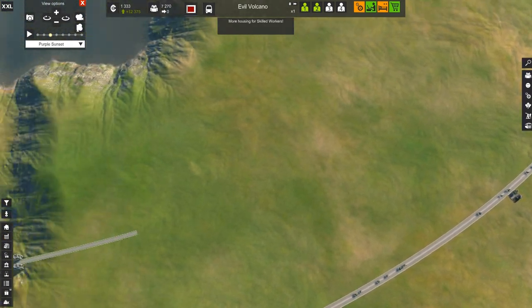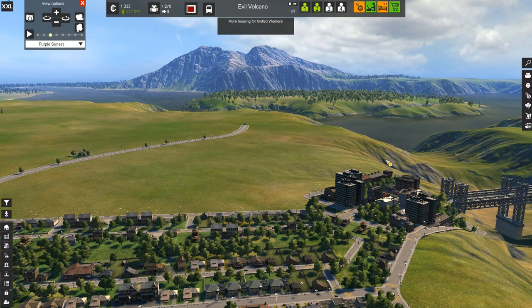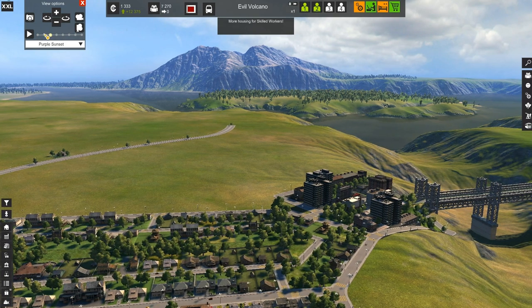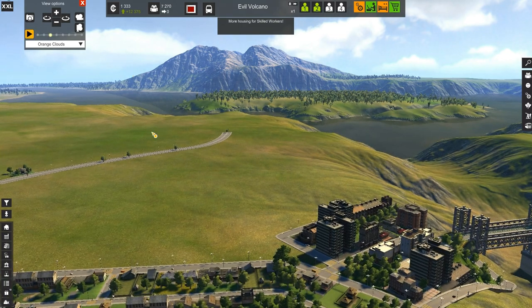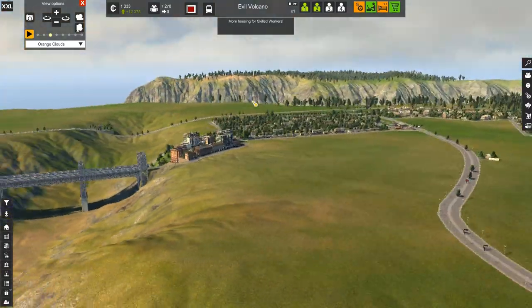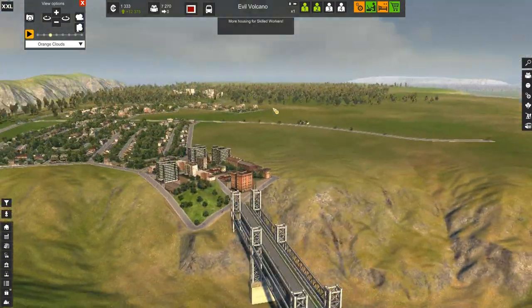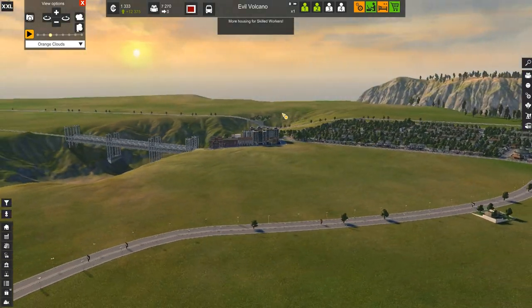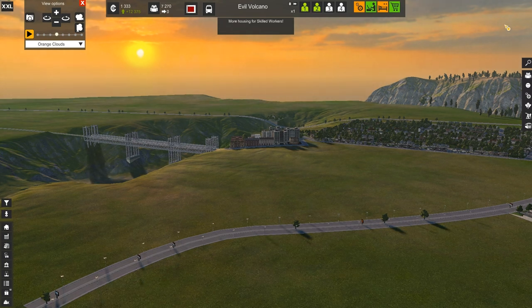I think the city is in a pretty decent position. I'm gonna come back over here and check out these medium density guys and the volcano. Let's check out the orange clouds — let's see how they look. Push play, give it a little spin, check out these orange clouds. And over here is gonna be the sunset — that beautiful bridge. Apparently we need more housing for skilled workers, but right now we just wanna watch the sunset and enjoy the sunsetting with some orange clouds, because it's a feature of the game and why wouldn't you use it?